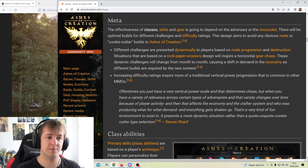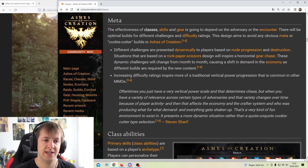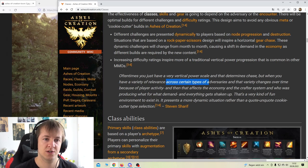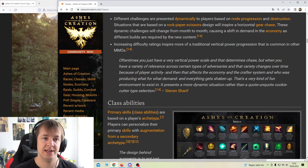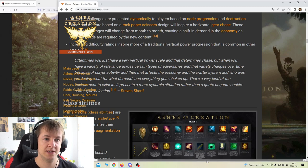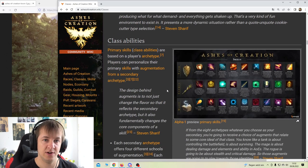New World is a good example - there was a time where the 2H hammer was just so much more OP than a spear. There's always some type of meta in an MMO. Oftentimes you just have a very vertical power scale. When there's a variety of relevance across certain types of adversaries and that variety changes over time due to player activity, it affects the economy and crafter system and what's being produced for what demand - presenting a more dynamic situation rather than a cookie-cutter selection.